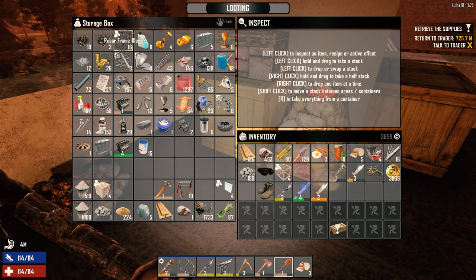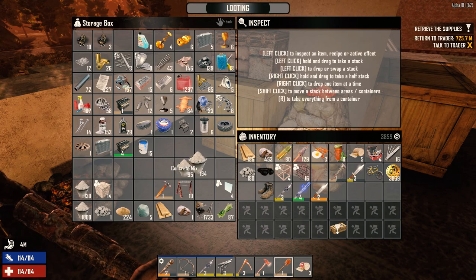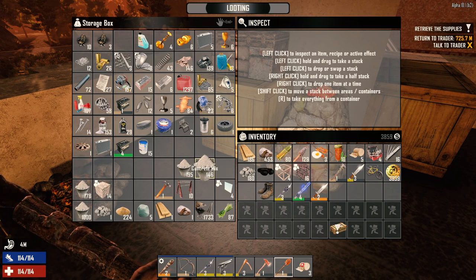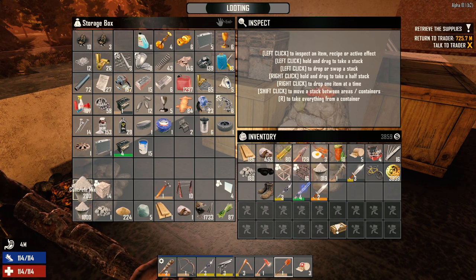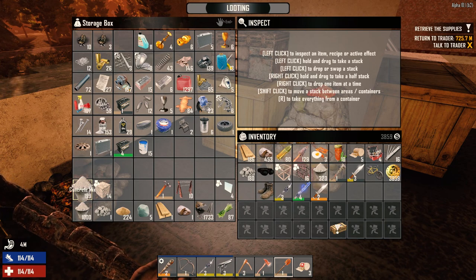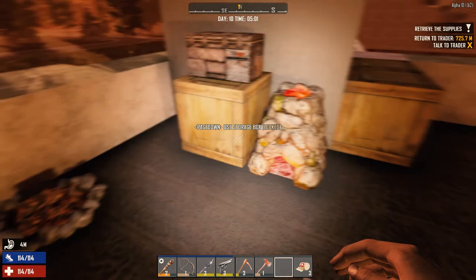That being said, I'm going to grab these rebar frame blocks first — going to grab 320, a little more than 320. Is that a horde? I think it's another group of guys — a group of zambonis. Because it takes 20 concrete now for every one block that we upgrade, one rebar block that is. So we're going to go and put some of this downstairs before we leave today.